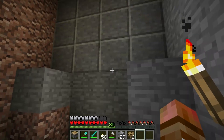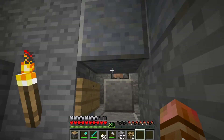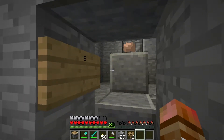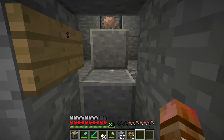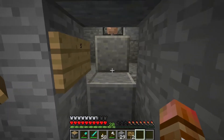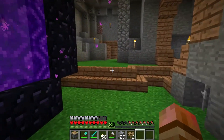For the melon farm, this is basically the most basic thing you could ever have. For the mushroom farm, mushrooms have a chance of spawning next to them, but it's a very slow process. There's a piston behind there and it'll just flow water down and pop out all of the mushrooms for us, triggered by a pressure plate right there.